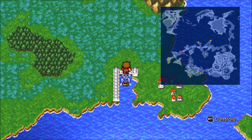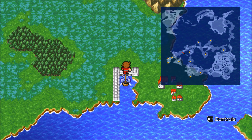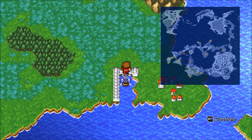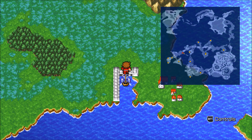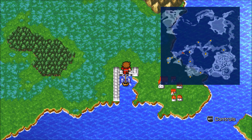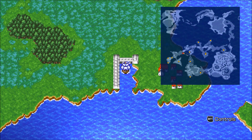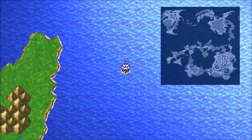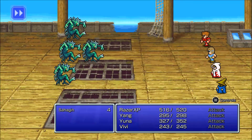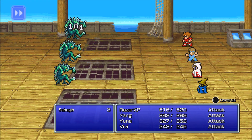What is up guys, Razor here. Welcome back to Final Fantasy 1 Pixel Remaster for the PC. Last time we finished the Cavern of Earth by defeating Lich, and in this episode we've got to head to Crescent Lake. I have to fight a lot of weak enemies in the sea first to get there.